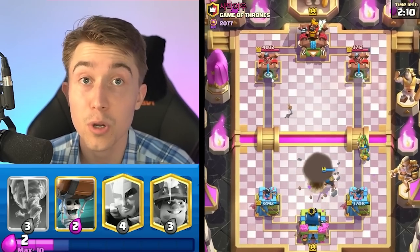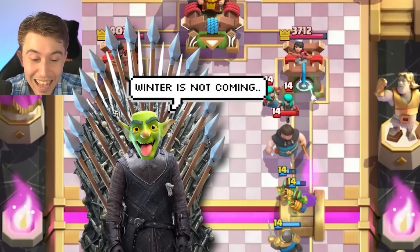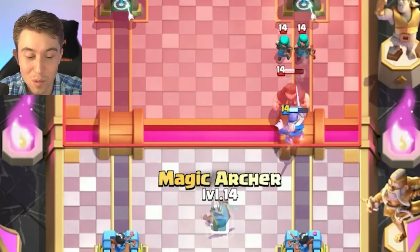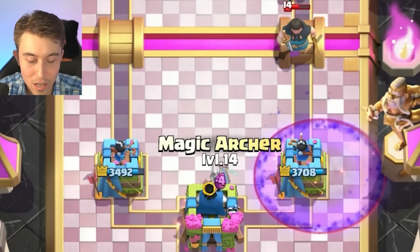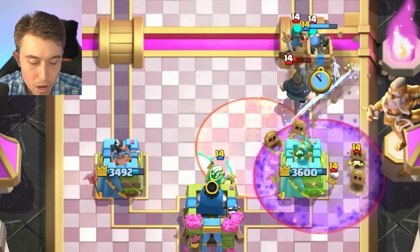It's gonna be a Spear Goblin City match - not Game of Thrones, it's Game of Spear Goblins. In this type of environment I want Magic Archer because it pierces through the Hut and all his bait cards. The difficulty is we don't get the opportunity because he decides to go in for a Graveyard.